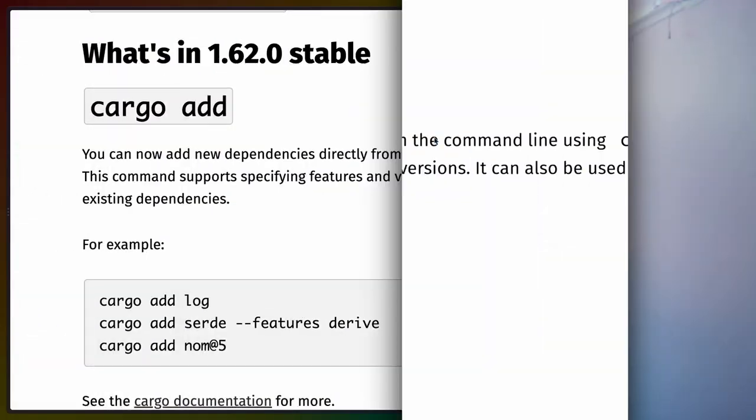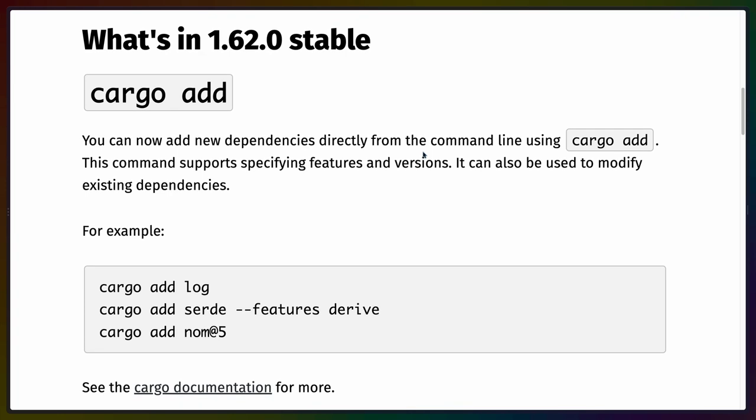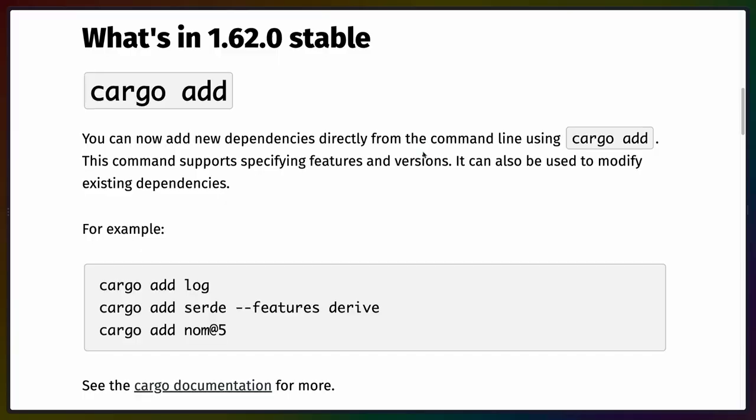CargoEdit has been a useful package in the ecosystem for quite a while, and we got cargo add a couple versions ago in Rust. In Rust 1.66, we also now have cargo remove. Add and remove together now mean that you can programmatically add and remove dependencies from your Cargo project. The source_text function on a span in a proc macro means that you can better represent error messages by actually showing what code might be relevant — and it's also useful for proc macro crimes.